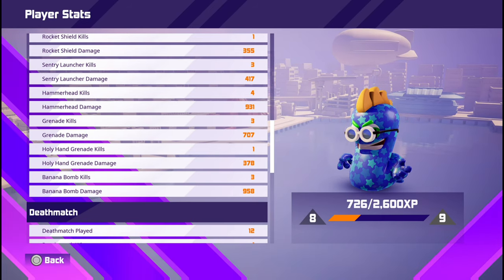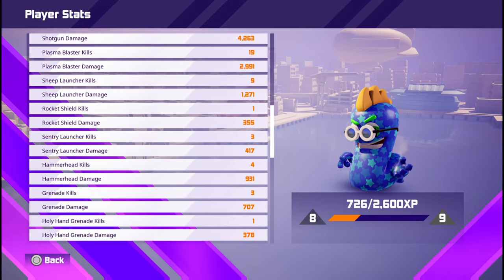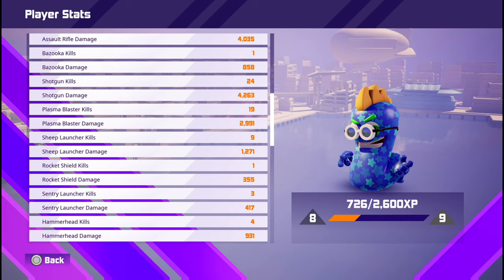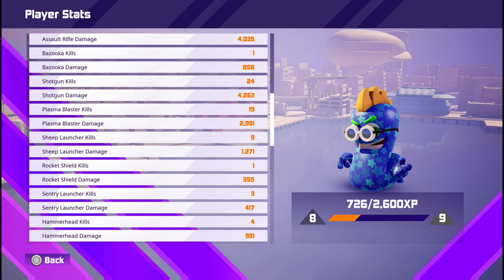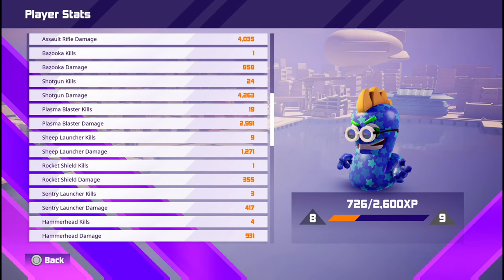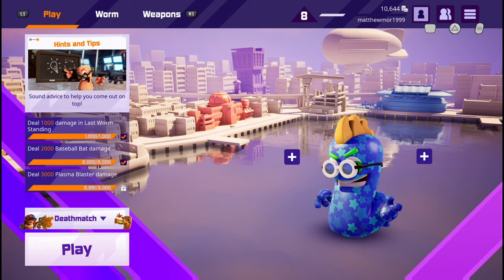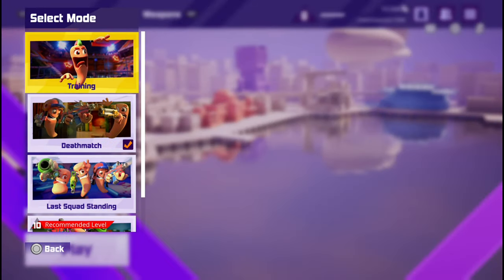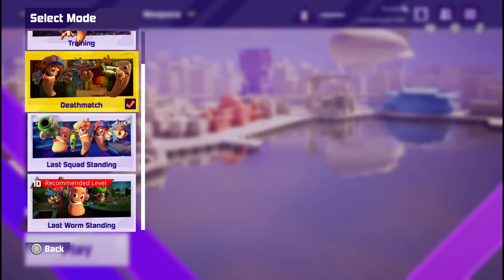Basically, on this list you need to get at least one kill with each weapon — the hand grenade, holy hand grenade, and banana bombs. You can do that in deathmatch, squad last squad standing, or last worm standing, so any of these three match types will count.